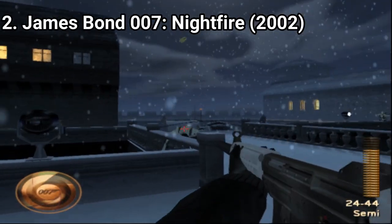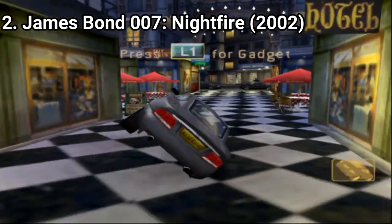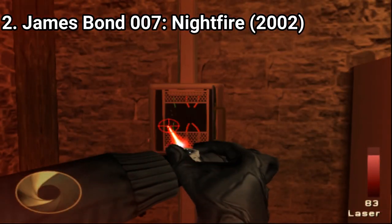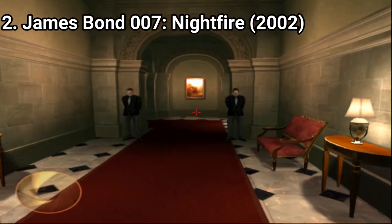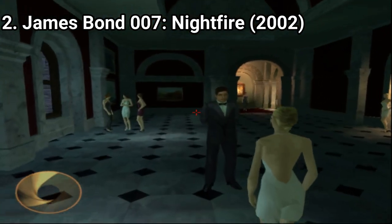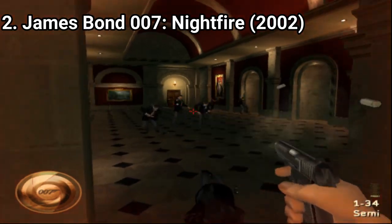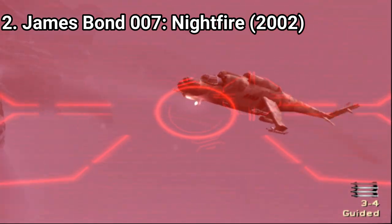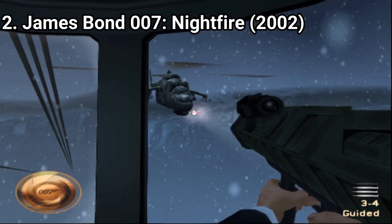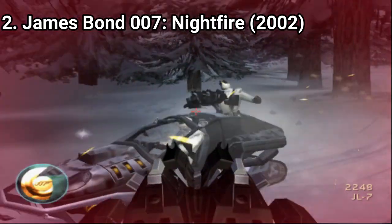James Bond Nightfire has the same game formula as Agent Under Fire — it's a first-person shooter with vehicular levels in between, and it's a well-made sequel. It feels improved: you get more gadgets and the levels are more varied. Since it would take a lot of time to detail everything, I recommend you watch Gaming Pastimes' review — it's very detailed and well-made. I'll leave a link in the video description. He'll tell you about the game's guided missiles and how you can take down a helicopter, and about the varied vehicular levels.